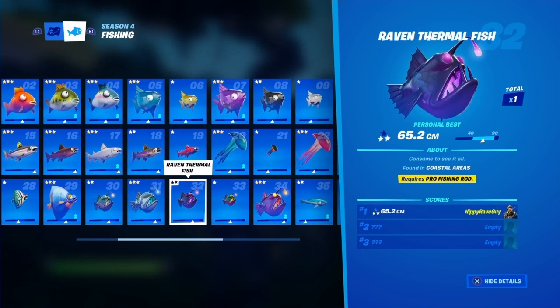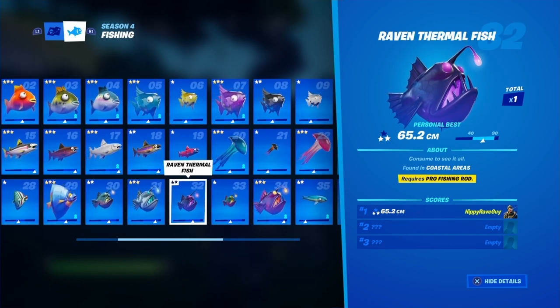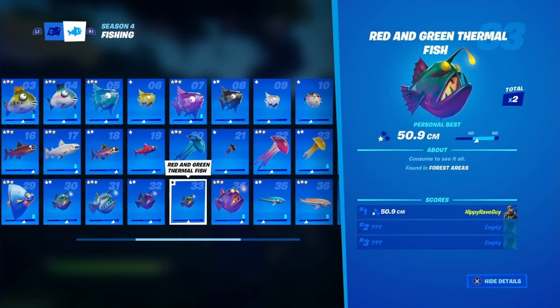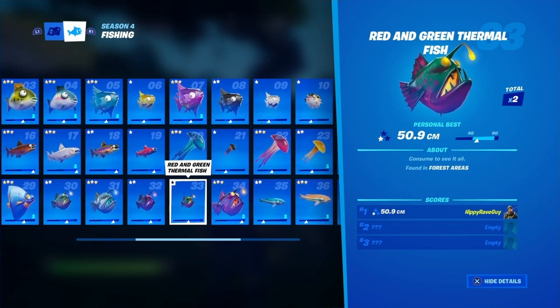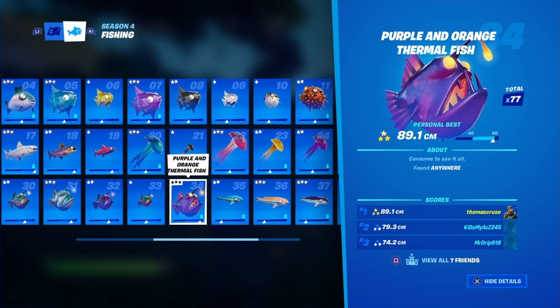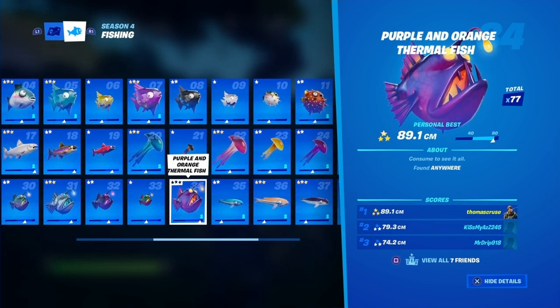The silver thermal fish can be found anywhere but requires a pro fishing rod. The raven thermal fish can be found in coastal areas with a pro fishing rod. The red and green thermal fish can be found in forest areas with a regular fishing rod. The purple and orange thermal fish can be found anywhere with a regular rod.